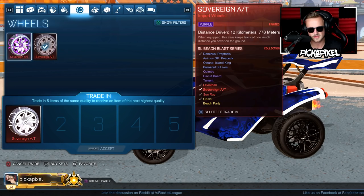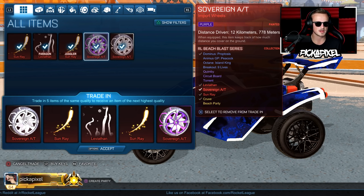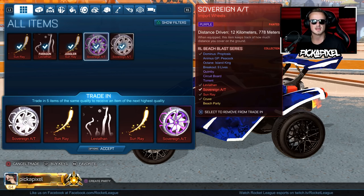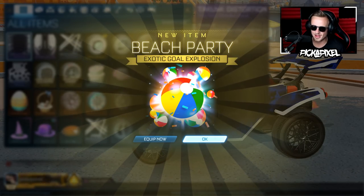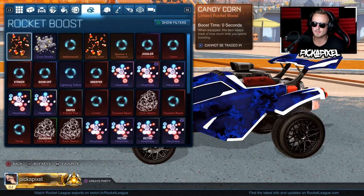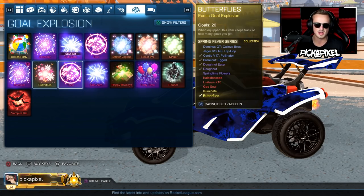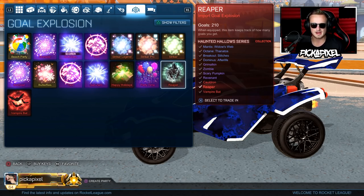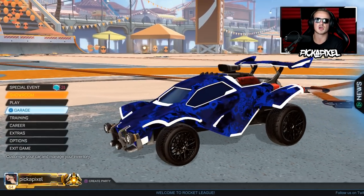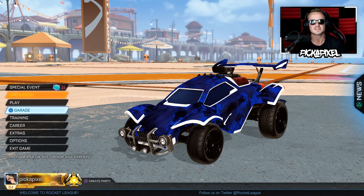I've had these white Sovereign wheels for nearly a month — never going to use them, never look to sell them. We live for the thrill. I do it so you don't have to. If we get Beach Party that's fine, let's go for it. There we go — we got ourselves the Beach Party, we got the explosion, we got to trade the Crux wheel. Yes, I lost my white Sovereigns but I thought about it — I'm never going to use it. We got the gold explosion, I'm happy with that. We've got the butterflies from the Secret Santa. Happy, enjoy — be sure to leave a like, subscribe today to join the Pixel Army. I've been Pixel, you've been awesome, and I'll see you in the next video very soon.